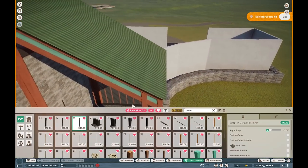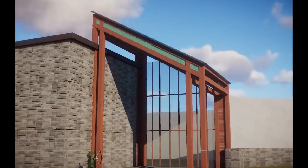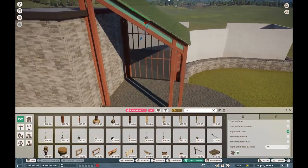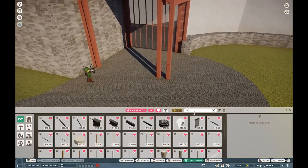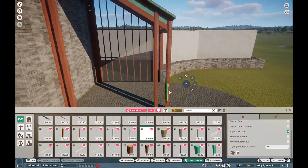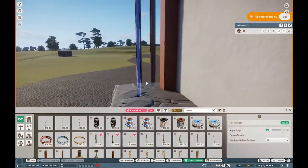I keep saying this over and over again: flamingos in particular aren't allowed in Australian zoos. It's actually quite funny - someone actually tried to strangle a flamingo and I think that's the whole context behind it. They were like, nope, we're not doing flamingos anymore. Australia has some really weird import and export laws if you actually take a look at that.